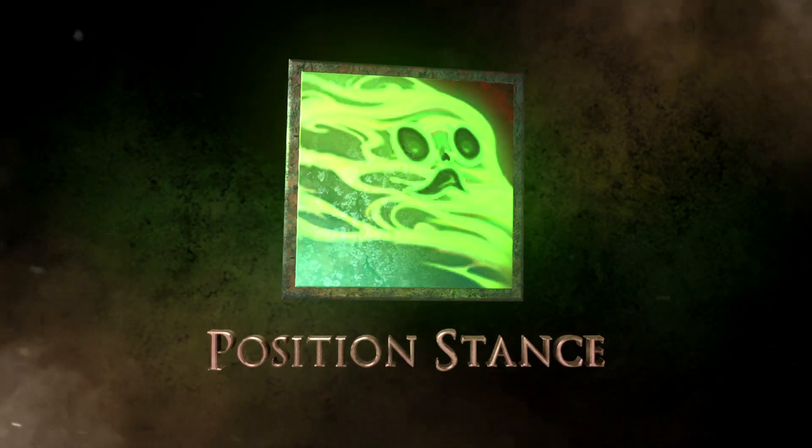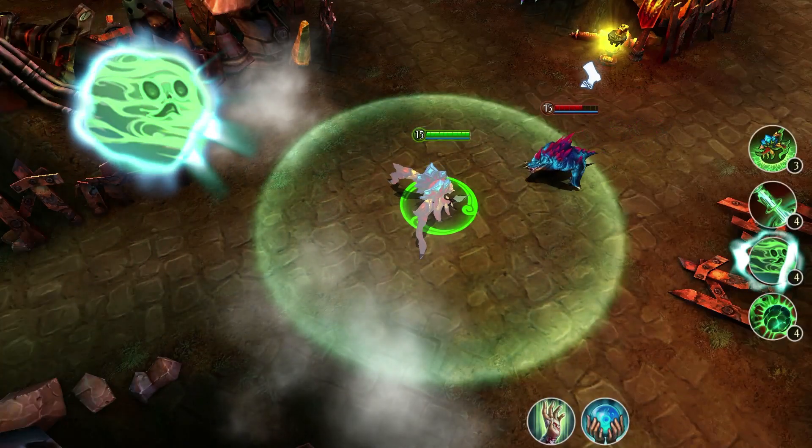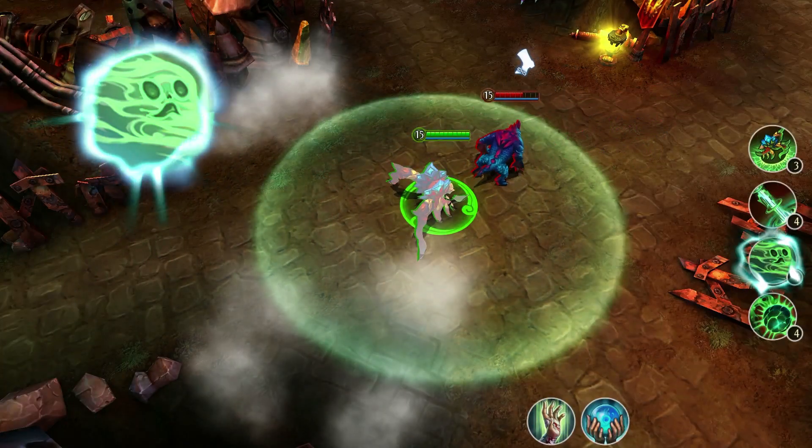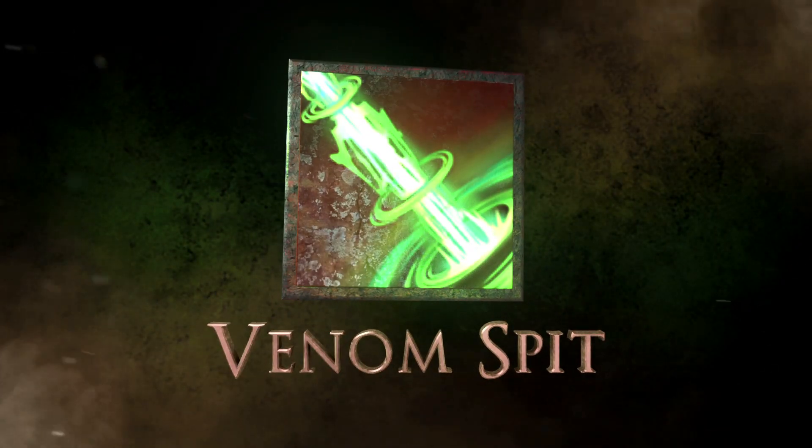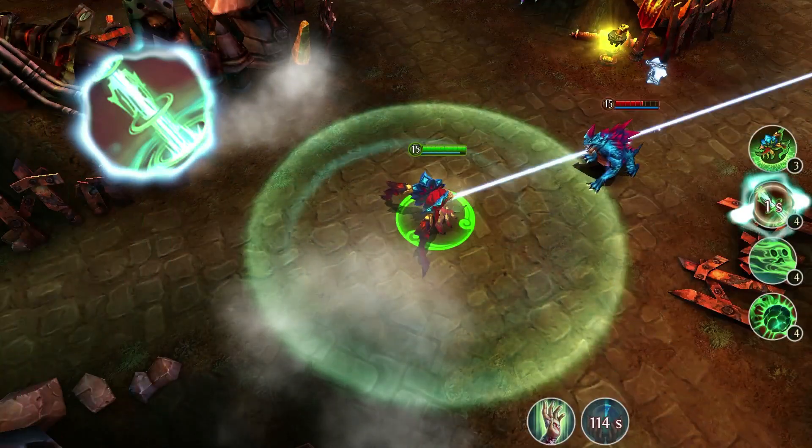Next is Position Stance, which causes venom to flow from Red Trophy's body, slowing nearby targets. With Venom Spit, Red Trophy fires venomous rays that damage all enemies in its path.